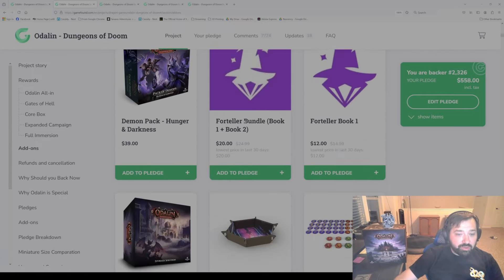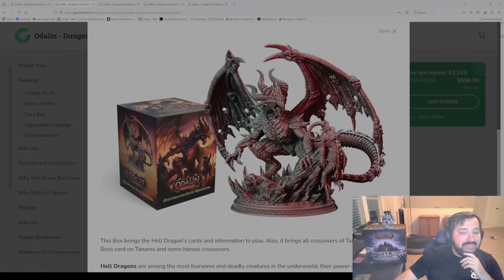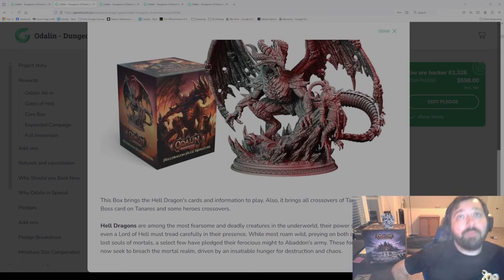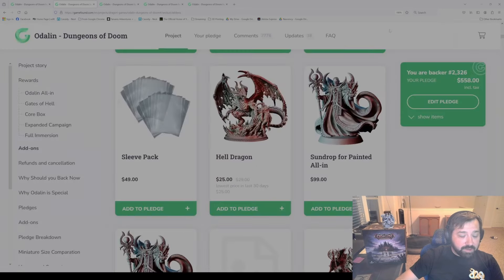There is one more individual miniature option — the Hell Dragon. The Hell Dragon is this awesome huge miniature — he is impaling that demon. Not a friend of demons or heroes. The Hell Dragon miniature provides not just a miniature but also includes components to use this character in a boss fight in the game of Taneris. It will contain components like attack cards and hero card to use the core box heroes of Odolin in Taneris. You'll be able to use them for PVP or PVE. That is the Hell Dragon — pretty awesome miniature and add-on.